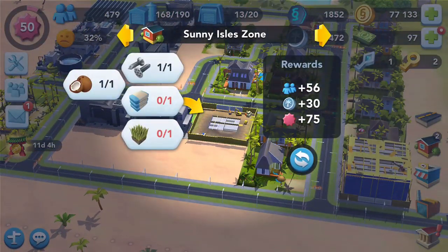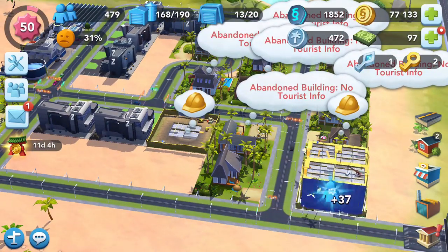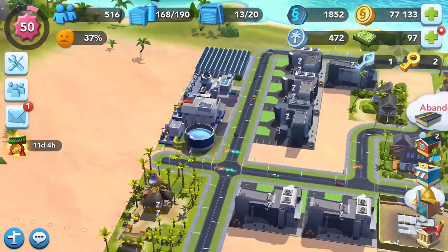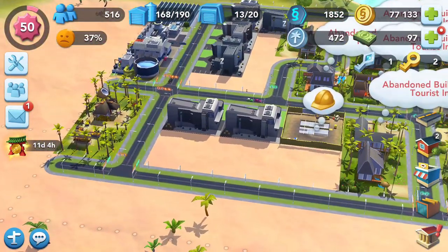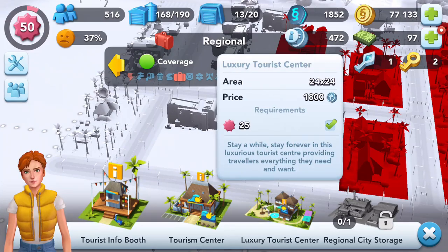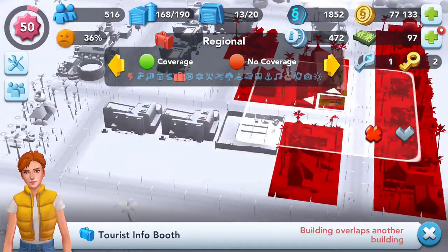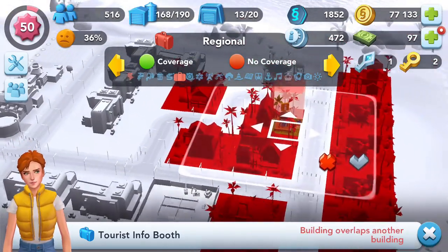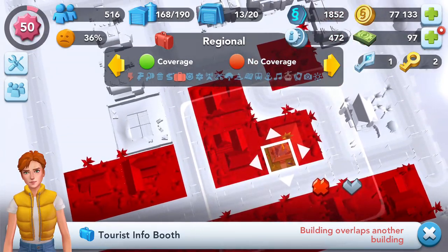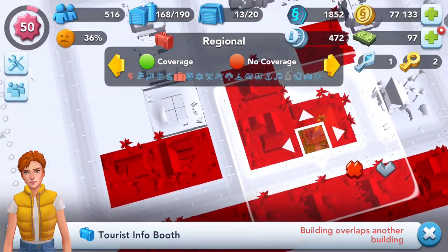That's still not going to be enough. Let's go into the tourist place here. Now we're also out of power - that made sense. Let's go into the region. I wish there was another way. What is this going to cover? How many buildings do I have here - one, two, three, four, five, six, seven, eight, nine. I guess we're gonna have to make it kind of work.